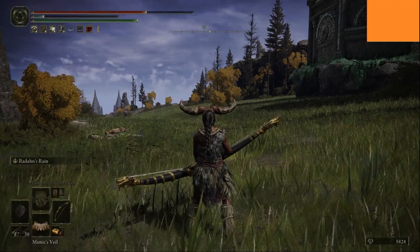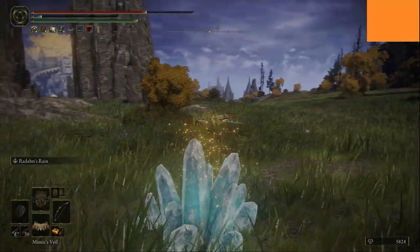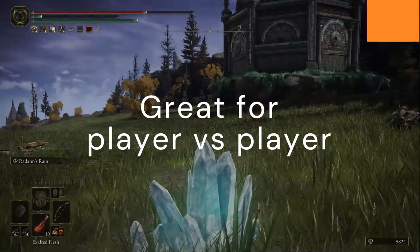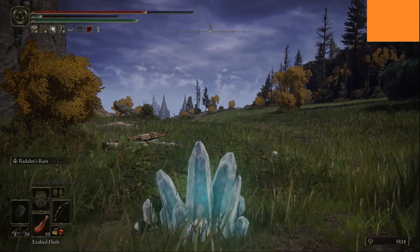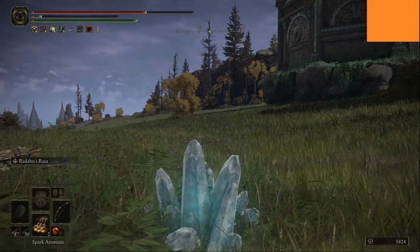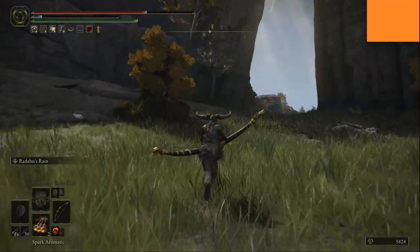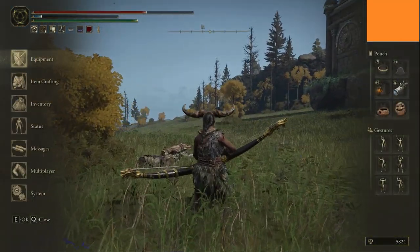She can blend into the scenery if she wants to. I mean, if you knew what you were looking for you'd be able to see her, but she can actually sneak around disguised as crystal, which is wonderful. She can also throw items. Radahn's bow has a special ability where it rains down arrows. But anyway, that's the build in short.